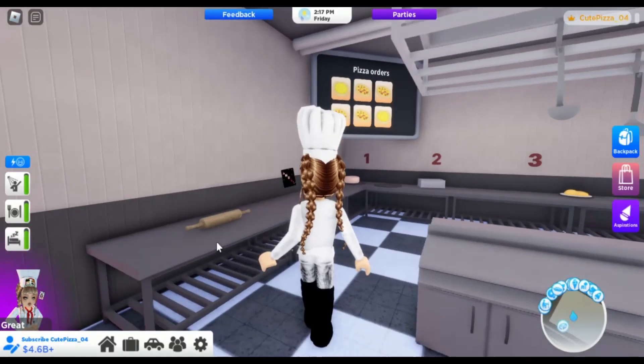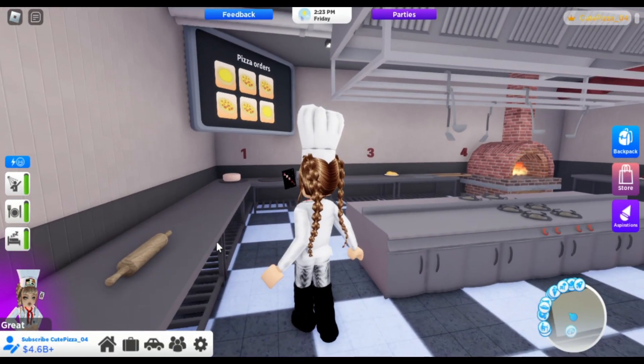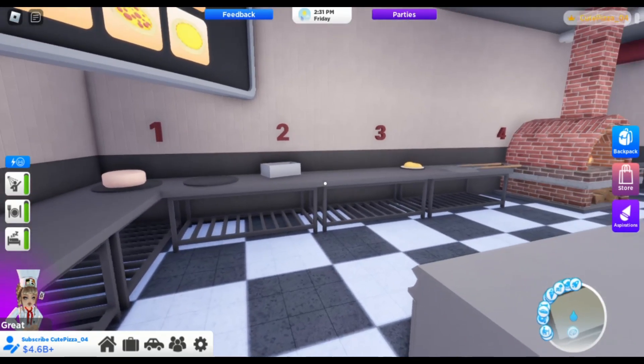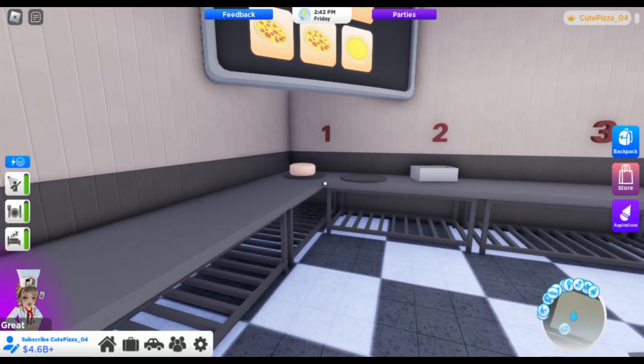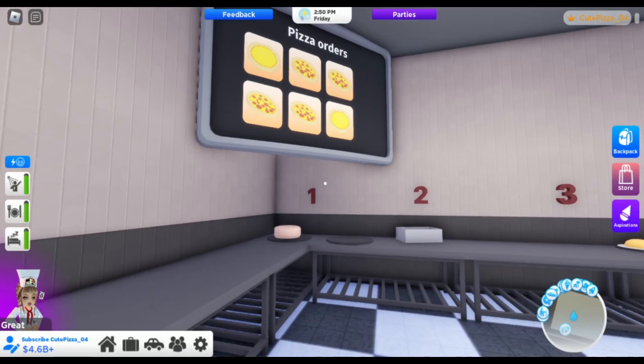To make a pizza, you need to check the orders first. As you can see, there are numbers found on the wall — those are the steps you need to follow to make a pizza. Watch and learn.